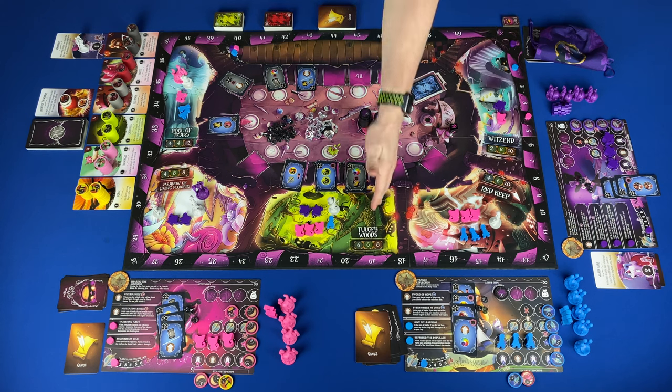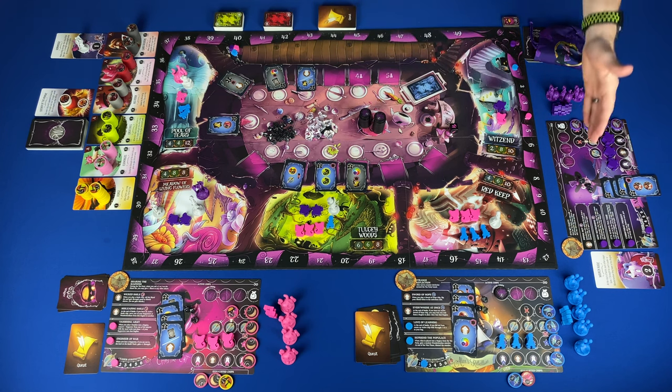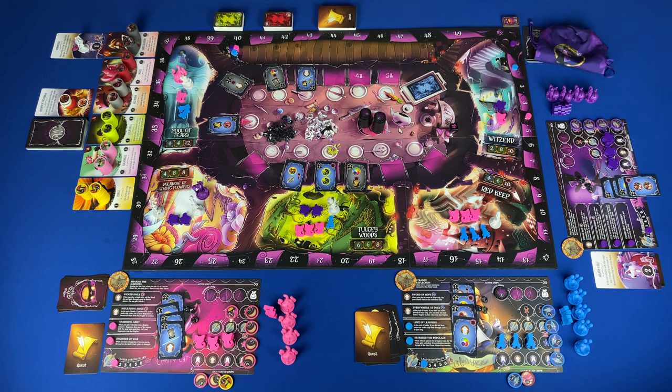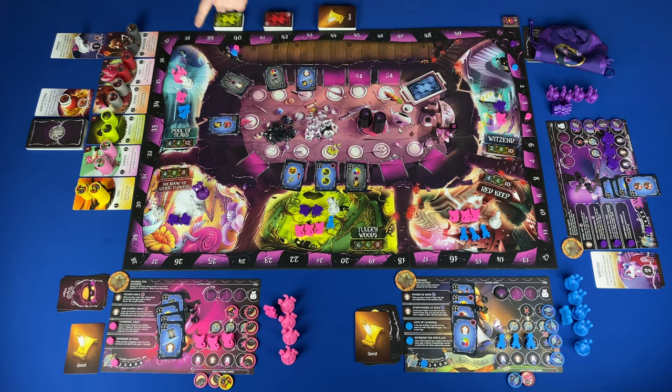After all regions are resolved, at the end of the war phase roll the shard die and advance the starting battle miniature that number. Return exhausted chips and madness chips to your bag. All Wonderlandians and supporters not lost stay in the region. Place leaders at the head of the table. Shuffle the three face-up Wonderlandian cards into the deck and deal three new Wonderlandians face up to prepare for the next tea party. Then the next round starts: discard the last round's cards, deal one card face up on the table, and the player with the lowest points goes first.